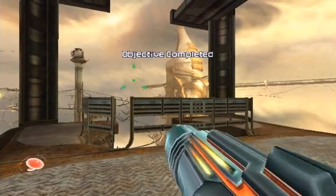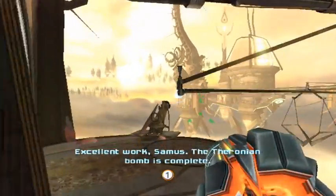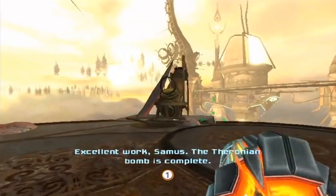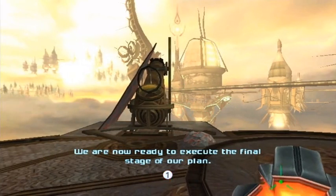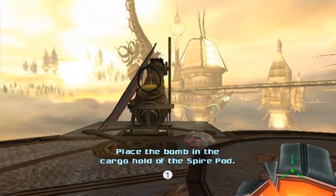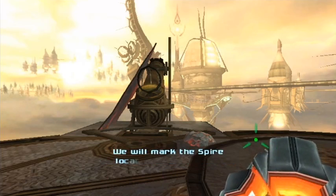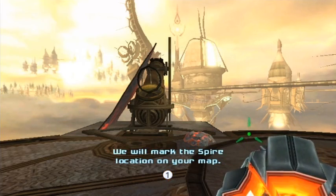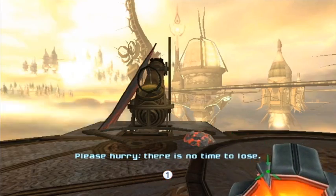Excellent work, Samus. The Thorolian bomb is complete. We are now ready to execute the final stage of our plan. Place the bomb in the cargo hold of the spire pod. We will mark the spire location on your map. Please hurry. There is no time to lose.